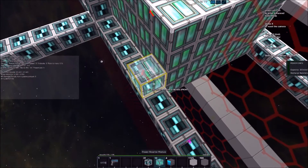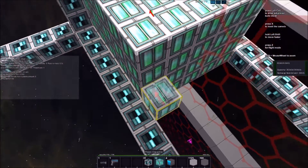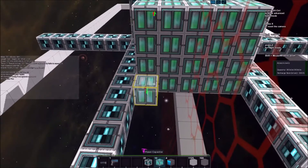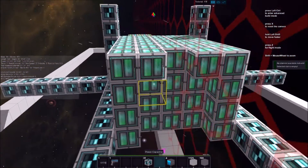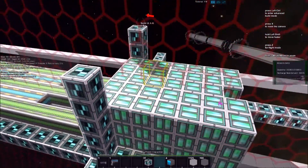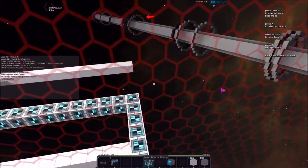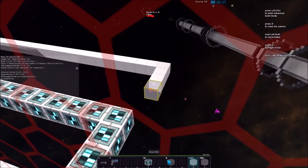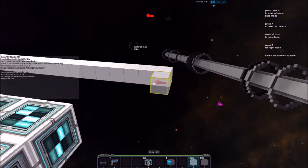Let's look at the power reactor module again — now we're up to 202,000. We almost doubled what we just had there. Pretty insane. So I'm just going to leave it like this, and basically we're going to build the skeleton frame of this so we have a general idea of what we're doing before we build the actual ship.